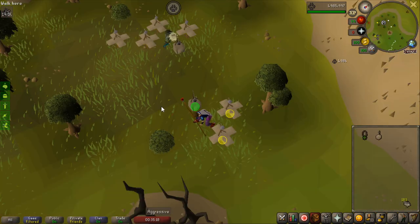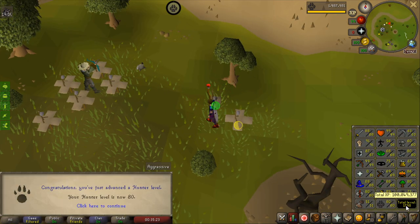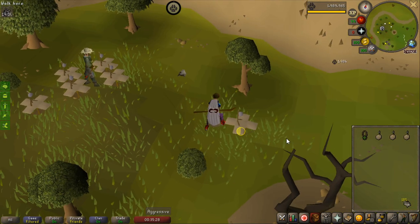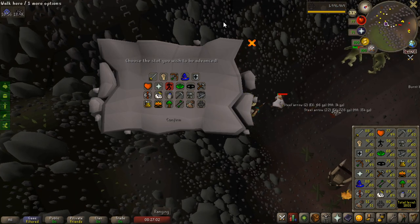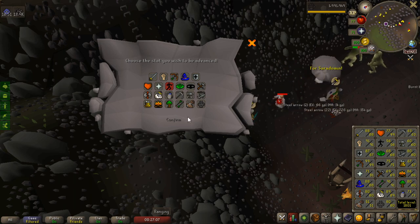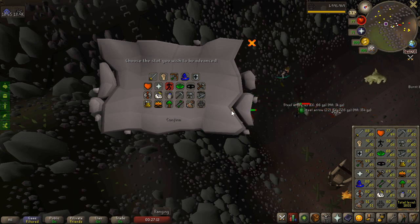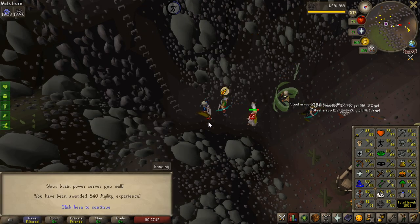I quickly glanced at my stats and had 77 hunter, so I finished that up as well. 80 hunter — we're 2 levels away from 1,800 total, and we just hit 100 million total experience. I got an XP random event and I'm putting it into agility. I was thinking herblore first, but I don't really need more than 78 herblore for PvMing. So 8.4k agility experience.